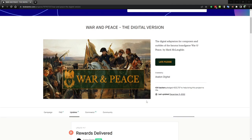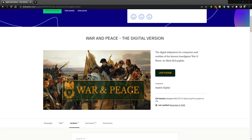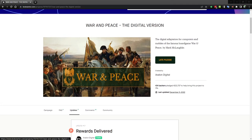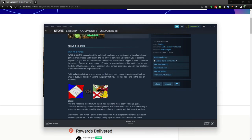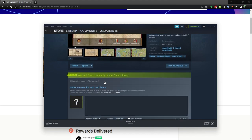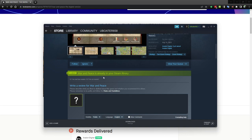Here's the Kickstarter page, which I did back. One of the pledges was to get access to the beta early. They were planning on doing it Q1 in 2023, but I just got my keys from Steam, so this is available. I would go to Kickstarter and look this up if you're interested. You get the keys from the Kickstarter, then go to Steam and add it, and these keys will go all the way through to release.